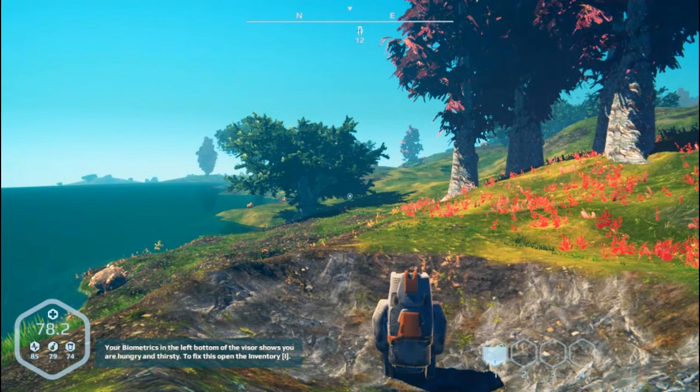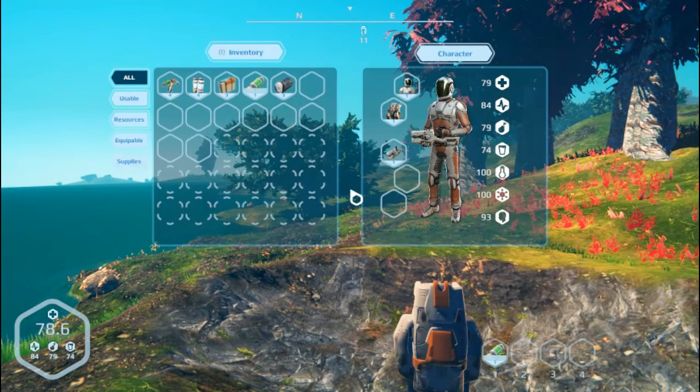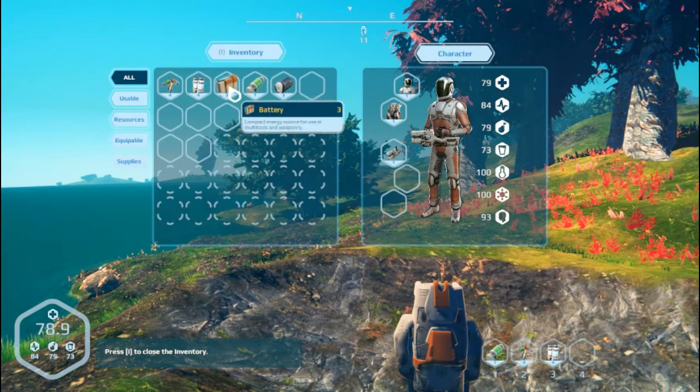Bottom left is showing me whether you're hungry and thirsty. I think that's energy, and then hunger and thirst. You push I for your inventory, and we can drag these things down and put them on our hot bar.